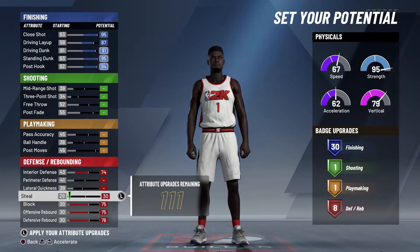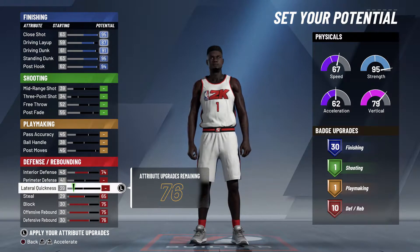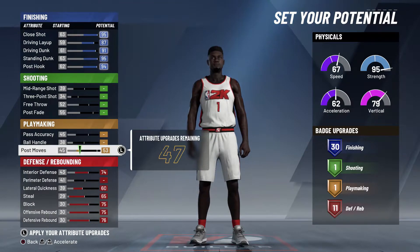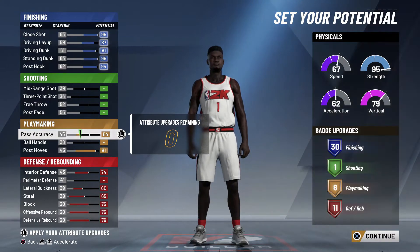Next, put up steal a little so you get a few extra defensive badges, and make sure you get 11 badges there. Then finish it off with post moves so you get some playmaking badges, and then finish off passing accuracy for a few more. You end up with 30 finishing, 1 shooting, 8 playmaking, and 11 defense/rebounding badges.